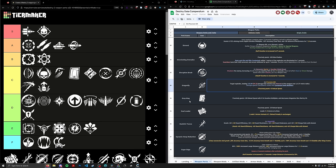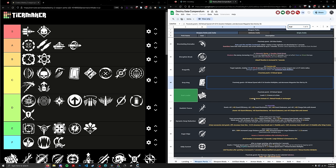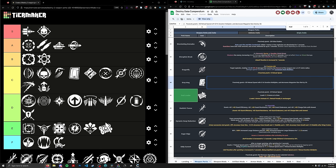Next up, Dualloader. It's pretty bad. It's basically exclusive to shotguns and technically does increase the net reload speed of shotguns — but on shotguns, the vast majority of the time you're using perks like Grave Robber, Demo, Auto Loading Holster, or Envious Assassin. There are plenty of perks you're going to use on a shotgun way before you ever resort to manually reloading it with Dualloader. Going near the bottom of E tier at rank 133.